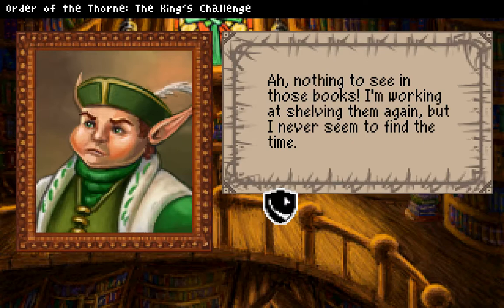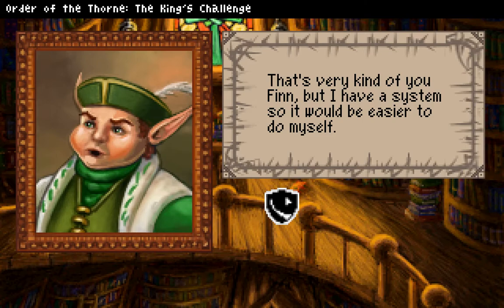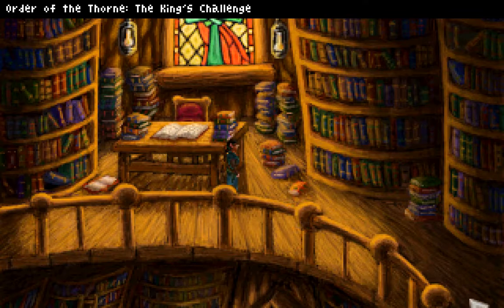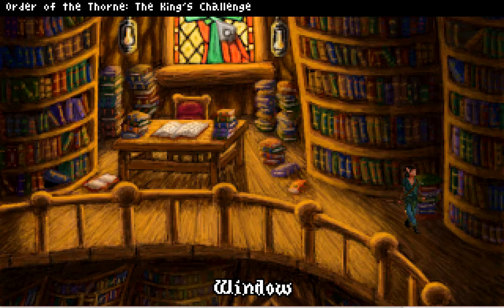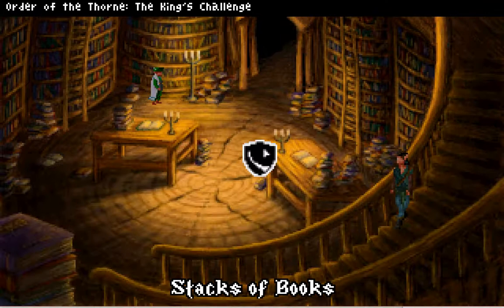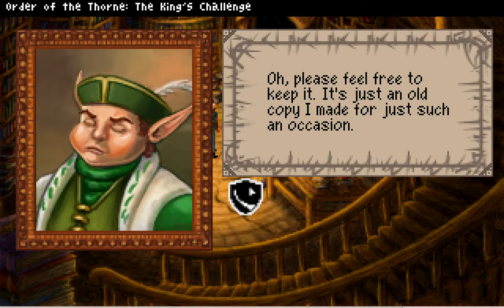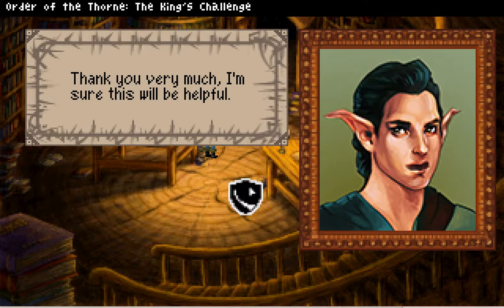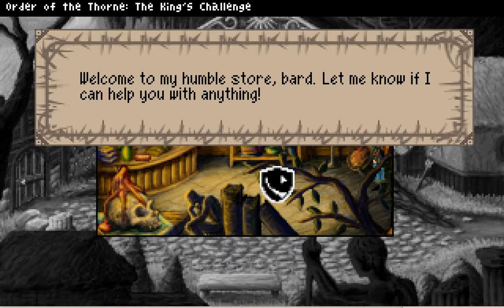I don't think we need to look at all the stacks. Nothing to see in those books — I'm working at shelving them again but I never seem to find the time. Can I help you with that? That's very kind of you, Finn, but I have a system so it would be easier to do myself. What about that open book — I can't click on it. It's a plus shaped tree thingy. Librarian, this old map fell out of the book of fairies. Please feel free to keep it, it's just an old copy I made for just such an occasion.